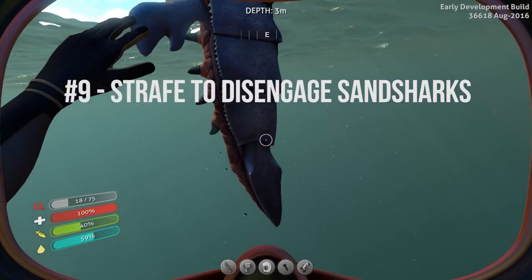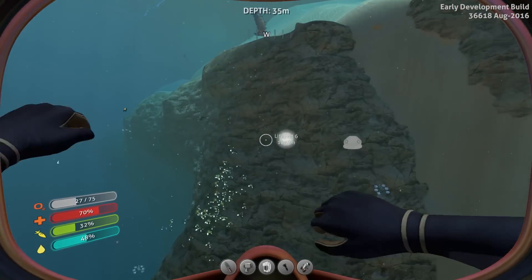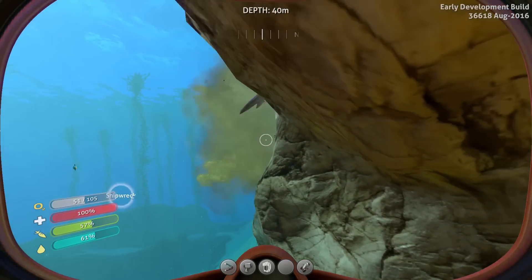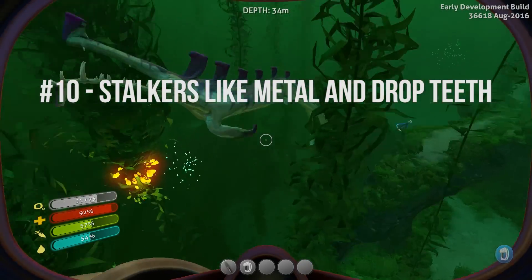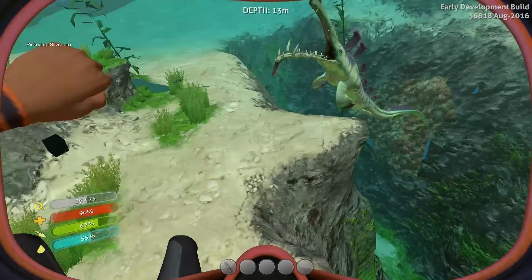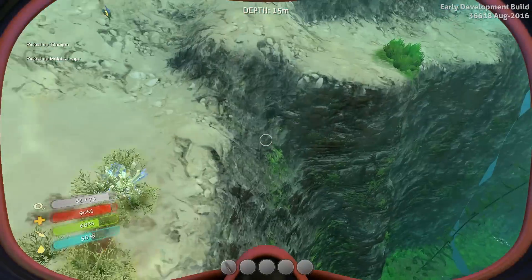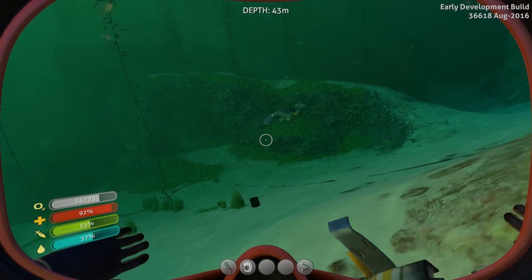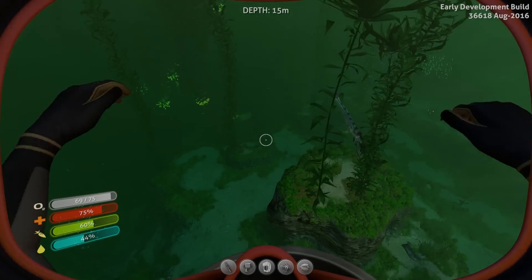Stalkers and sand sharks are the first threats you'll encounter. Sand sharks can be easily avoided by strafing left and right when they're chasing you, and they'll quickly become bored with their pursuit. Stalkers are found in the kelp forest and are a little bit more aggressive. One trick is that they're attracted to metal objects, so if you're carrying a piece of metal salvage, you can drop it and they'll chase after it like a cat with a laser toy. After they've been biting it for a while, they'll sometimes drop stalker teeth, which you can pick up and use for future crafting recipes.